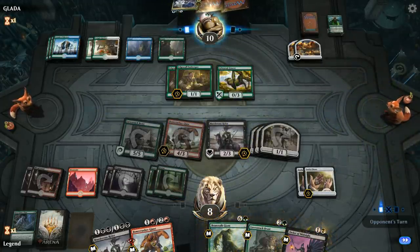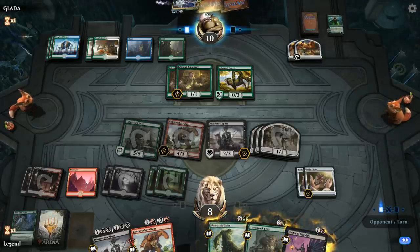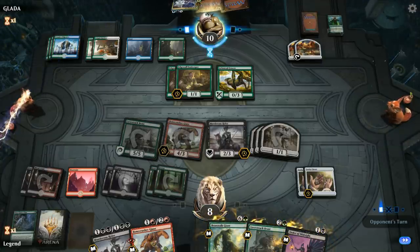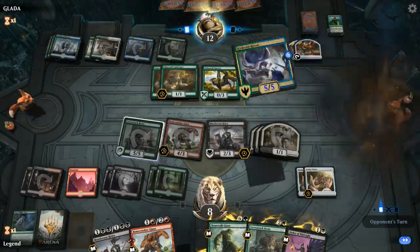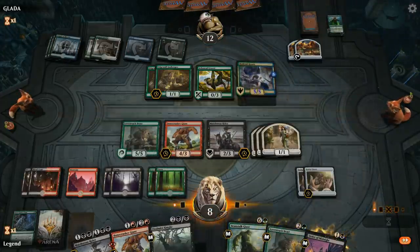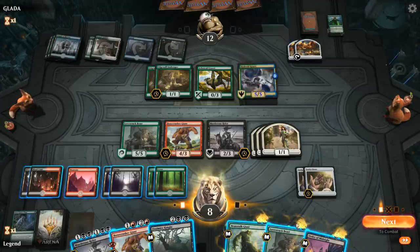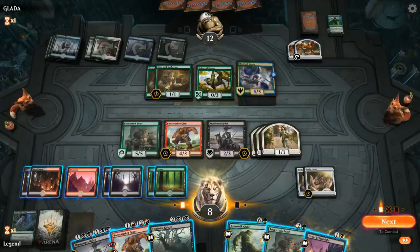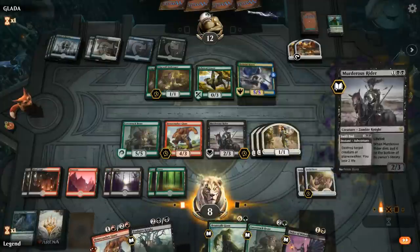I probably just want to cast my Murderous Rider here to start gaining a bit of life back. Bonecrusher Giant represents six damage with double Clover so they're definitely getting in range. Might see them cast the Krasis, which we can still kill with our Rider. Krasis for five — opponent at twelve. If I Rider and kill three creatures, then Bonecrusher Giant kills one creature and deals four damage, opponent's at eight — they should be pretty dead here.